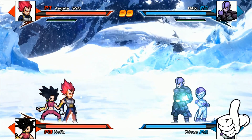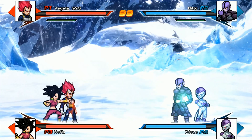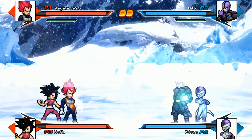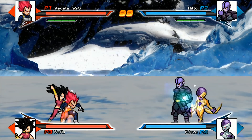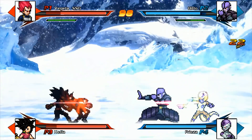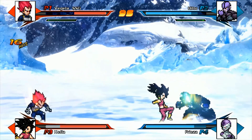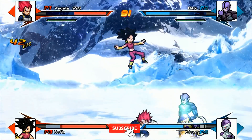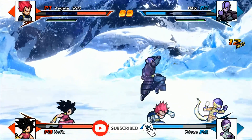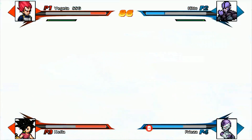Frieza just transformed. If Kefla doesn't transform, they are screwed. Vegeta just blasting ki blasts from the distance, Frieza coming in trying to smack Kefla around. Hit has his agenda on assassinating Vegeta — it's crazy. I do agree that Hit versus Vegeta should have happened from the get-go. If Vegeta transforms further that would be crazy, but I want to see Kefla transform.